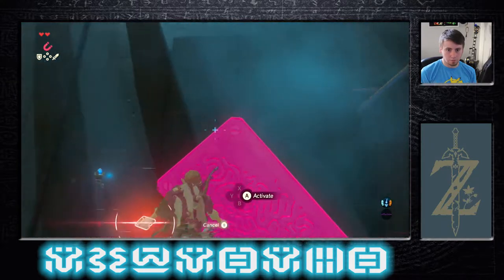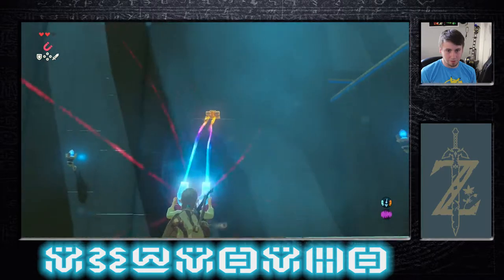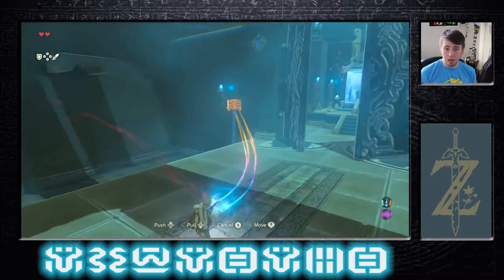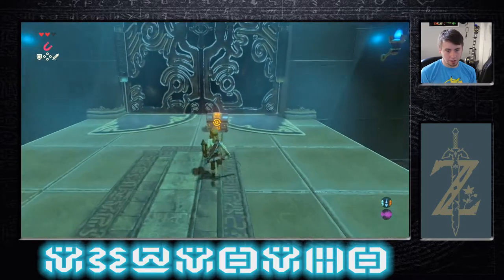You know what, I've been overthinking it — that treasure chest is metal, so you can just grab it with Magnesis. I was making it way harder than I needed to be. So cool, we got ourselves a treasure chest. I accidentally closed the door, but that's okay.